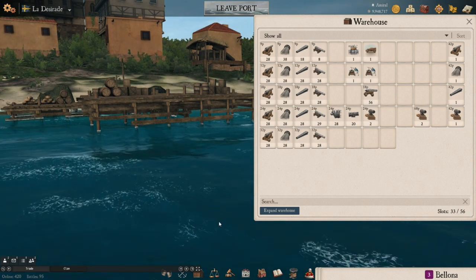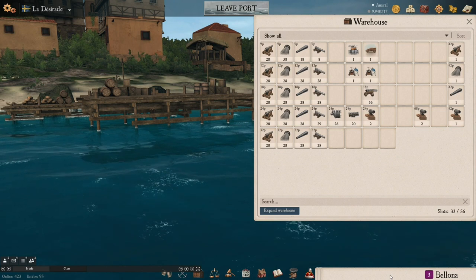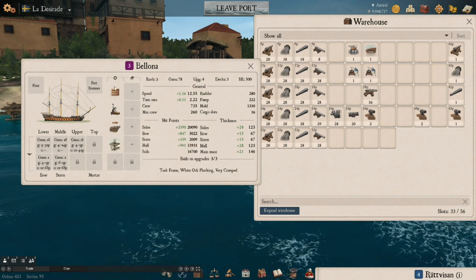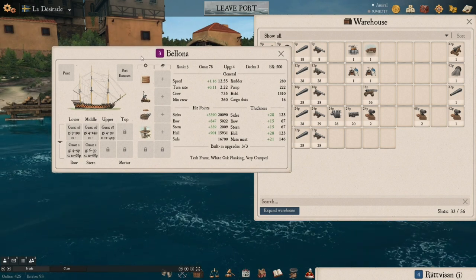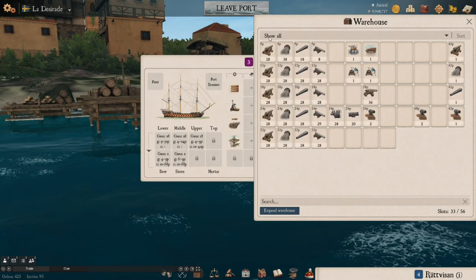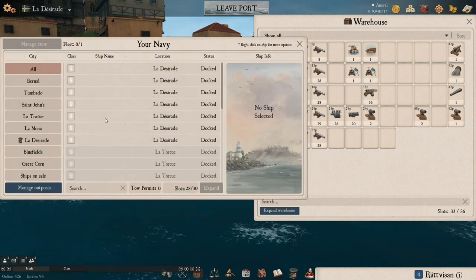Now that we're past the stats, let's get to what some newer players are looking for: actually setting these cannons up on your ship. We'll start with my Bellona — old build, teak white oak, armor mod, repair mod, speed mod, and a random elite Spanish. It's a fun PvP ship I don't mind losing. It takes 32-pounders on the bottom, 24-pounders on the mid deck, and 9-pounders on the top deck.